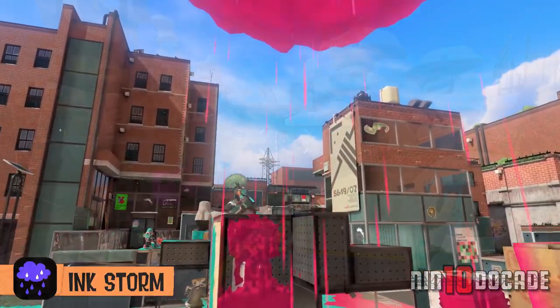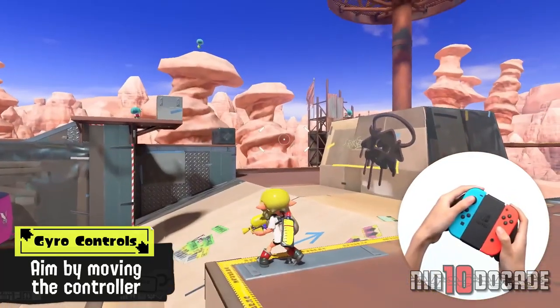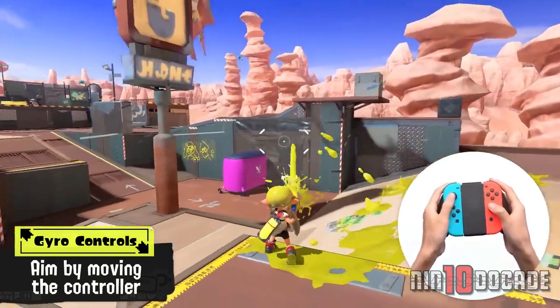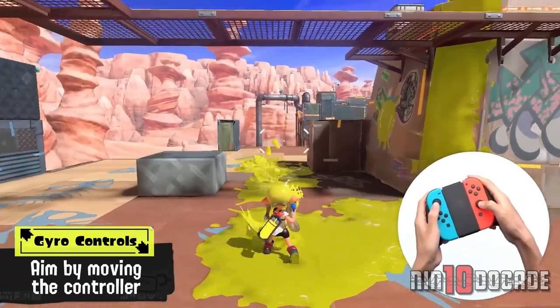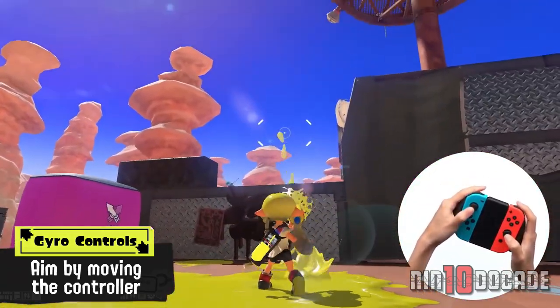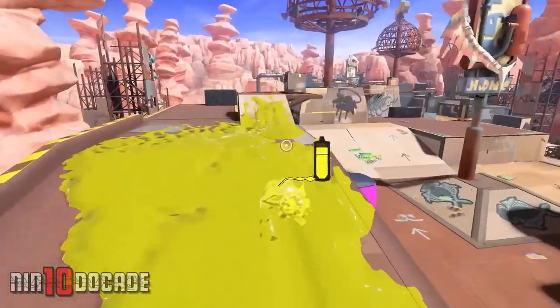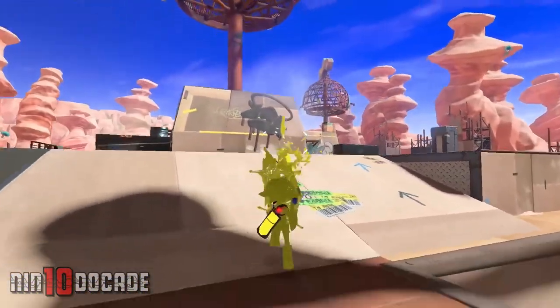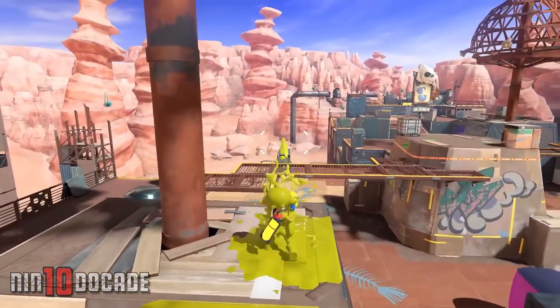The last tip I can provide is to use Motion Controls — it is just a lot more accurate to aim with. Using analog stick controls with Motion Controls off will work, but the chance of overshooting your movement makes changes take a lot more time and effort. By the time you are readjusting your crosshair for an overshoot, more likely you get splatted before you have the chance.